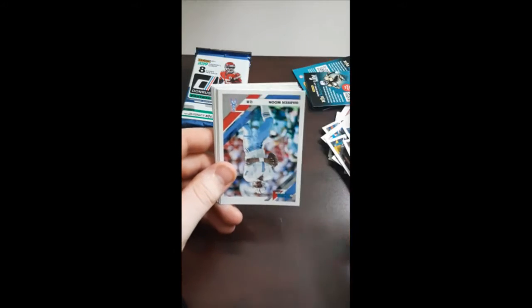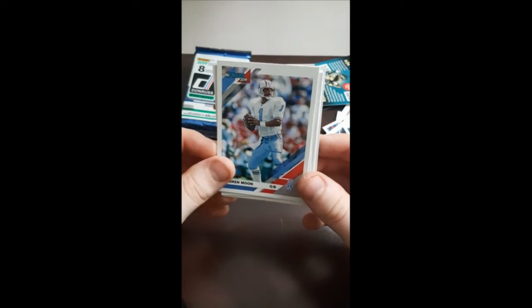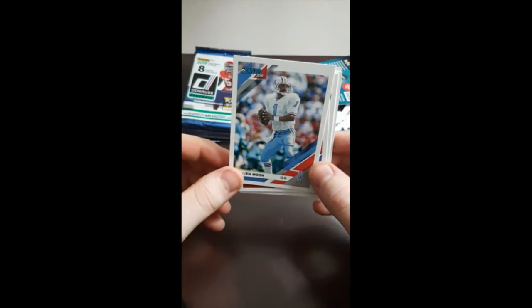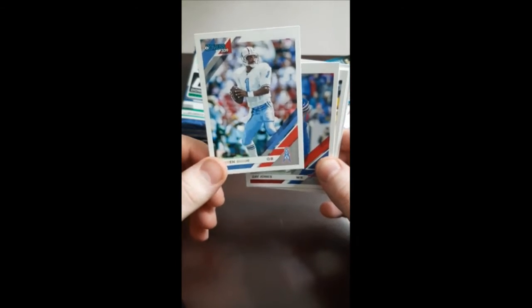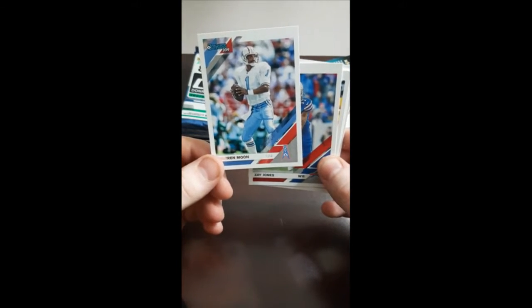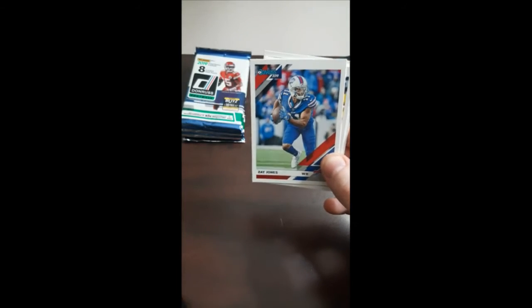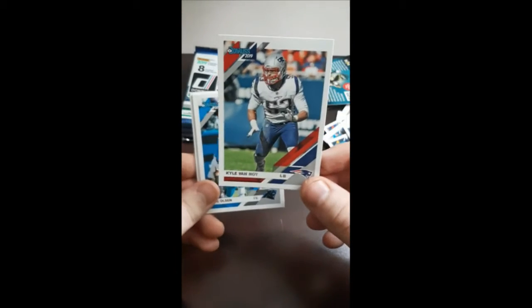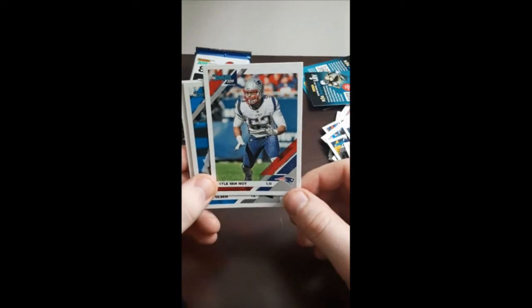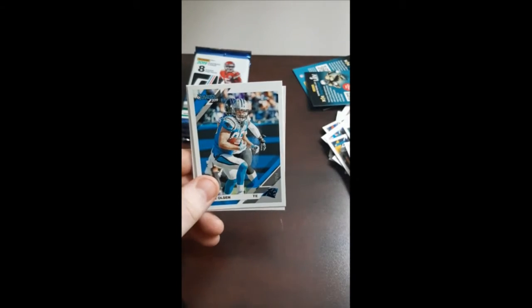Taysom Hill, QB. Warren Moon — old school. Fun fact, guys: I actually grew up where Warren Moon made his career before he got to the NFL, in Edmonton, where he played for the Edmonton Eskimos. He won a bunch of championships there and then kick-started his career with the NFL. I'll definitely be sleeving that one up. Zay Jones. Reggie Ragland. Kyle Van Noy — kind of funny because he went to the Dolphins but he's actually back with the Patriots now. So 2019 card, 2021 he'll be suiting up for them with the Patriots jersey. Works out.